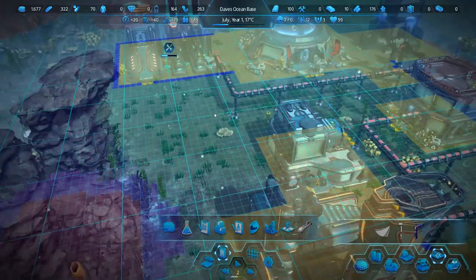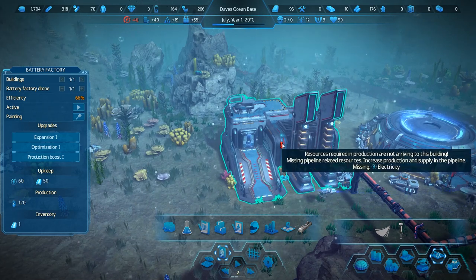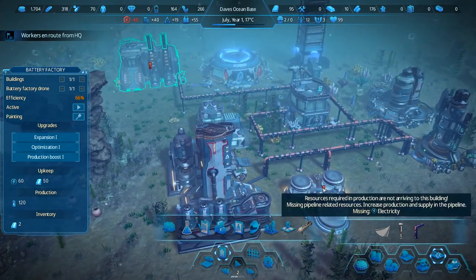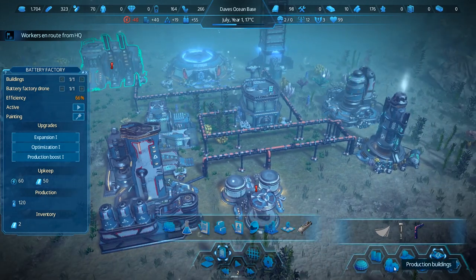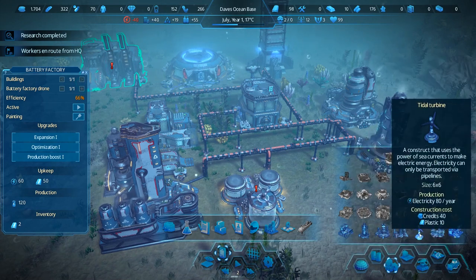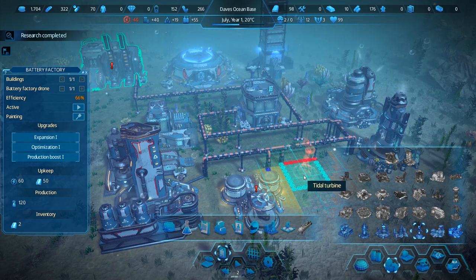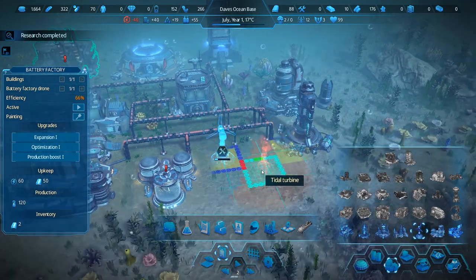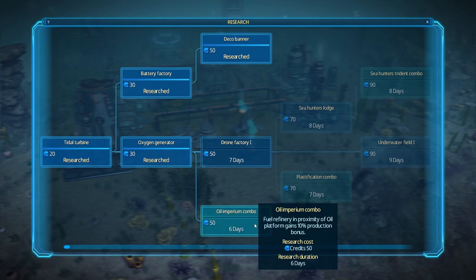What's your problem? You're not very efficient. Resources required - you're missing electricity. What is our water turbine doing for you then? Are you also missing electricity? Missing pipeline? You're missing electricity - that's more like it. Well, we'll put up some more thingamajiggies that do that. We've got a tidal turbine, plastics, fuel, et cetera. We're probably going to have to research the rest, but I will put up a couple more turbines here too. Thank God we've got banners done. Oil imperium combo: fuel refinery in proximity of oil platform gets a 10% production bonus.